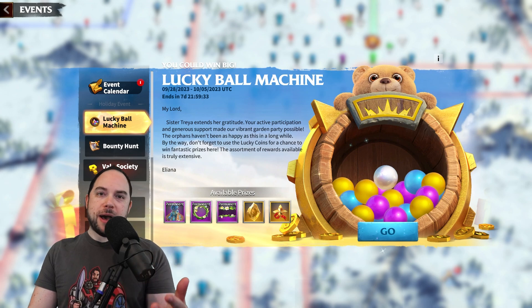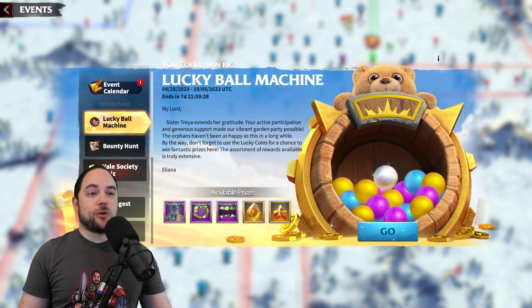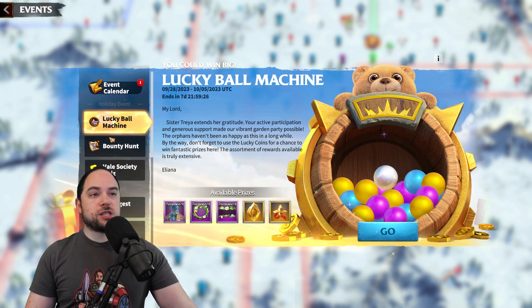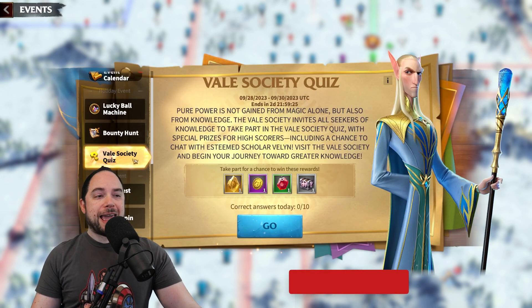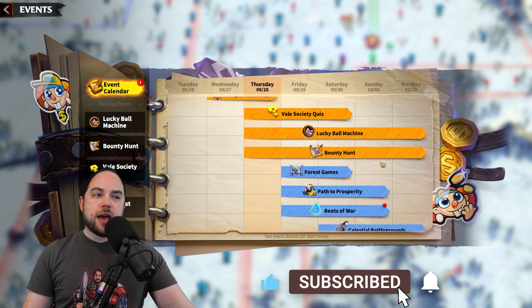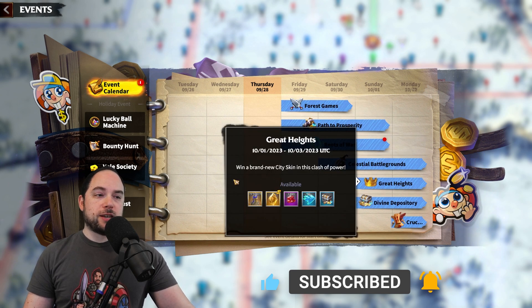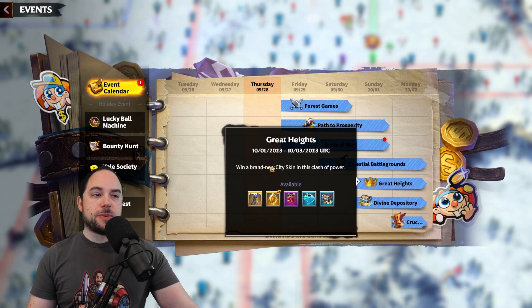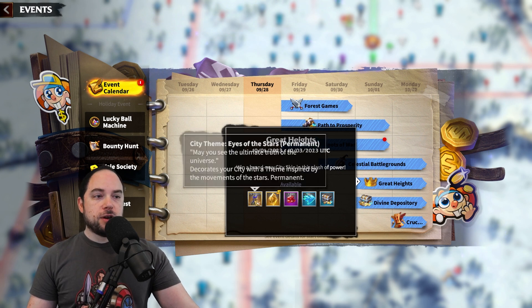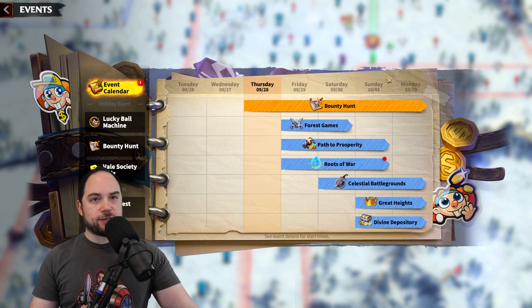Hello my friends and welcome back. I'm Chiskul Gaming, and at Reset Today there were a bunch of new events to check out. It includes the Lucky Ball Machine, but also a quiz event and a Recharge event. If we look on the calendar, we should soon be getting new events, including the Great Heights event — a Power Gain event for a new Legendary City theme as well.